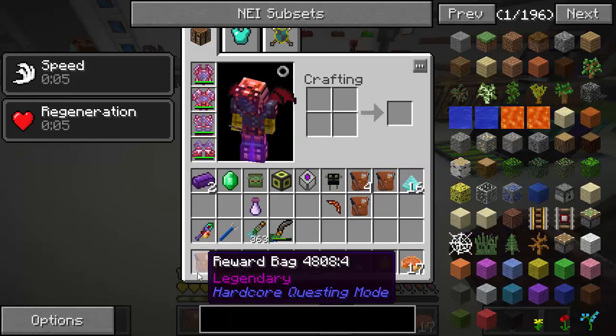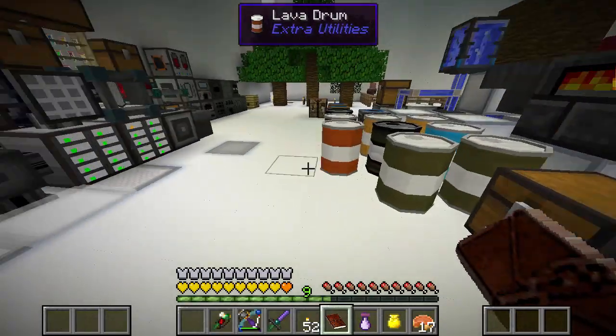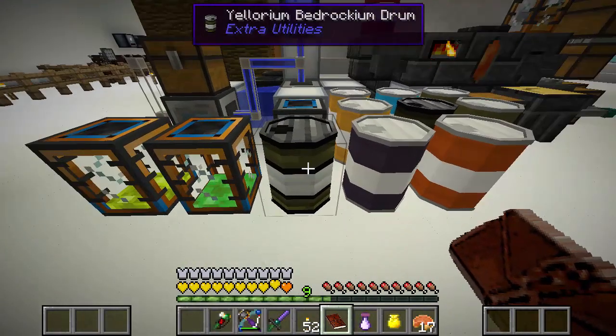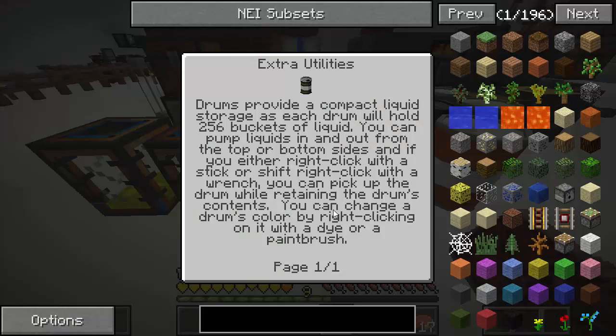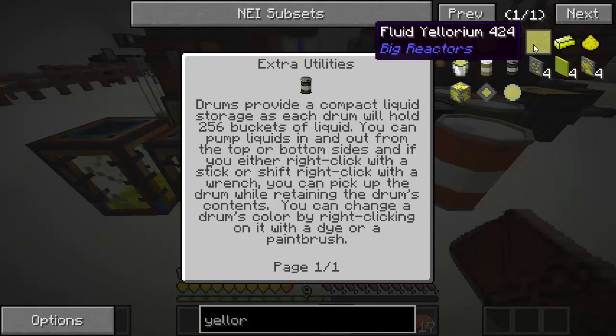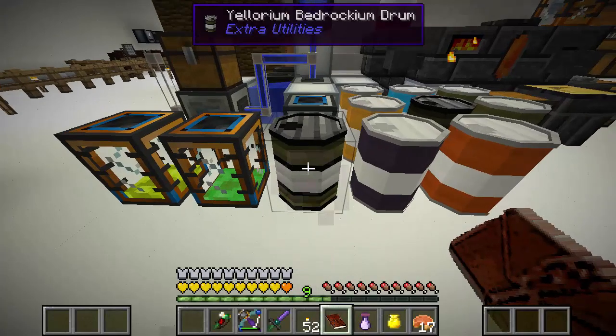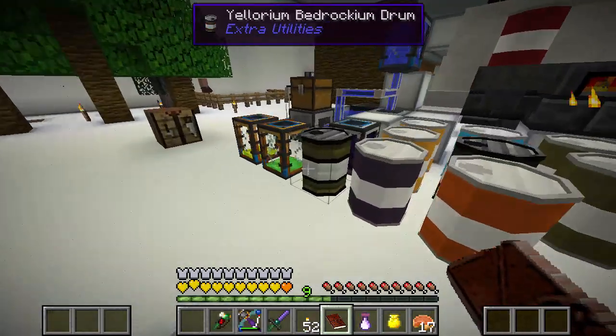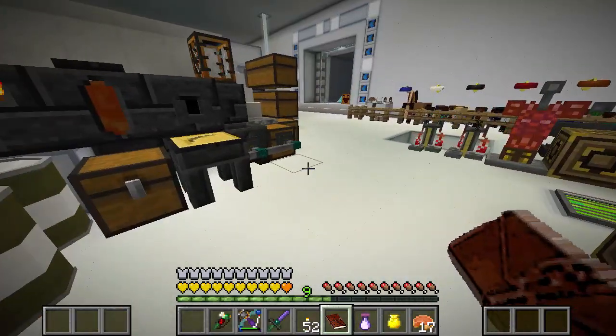We got wings out of the legendary bag and also a yelorium bedrockium drum. There's no use for liquid yelorium — it doesn't exist. The only place fluid yelorium exists is inside a reactor core. There's no use for it, which sucks. So this was our first legitimate troll of the map — got so excited thinking we had so much yelorium and it's worthless.